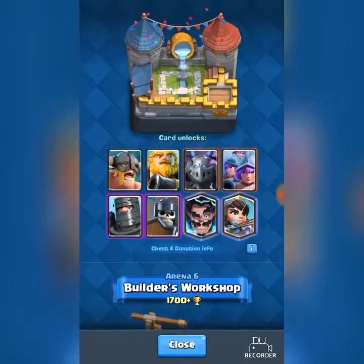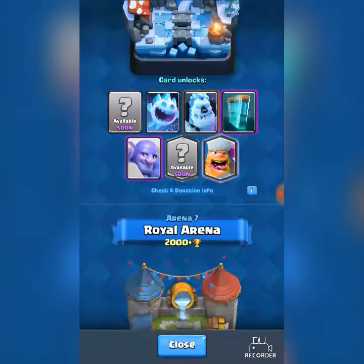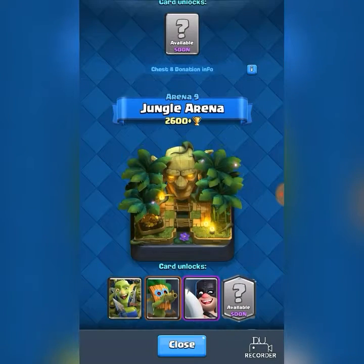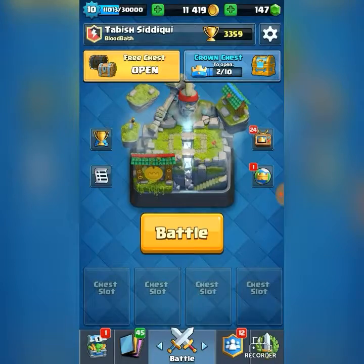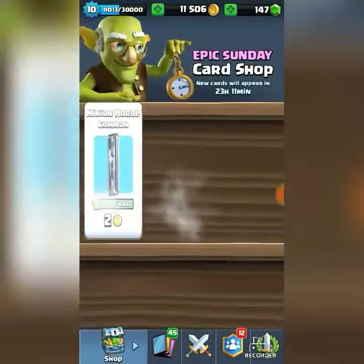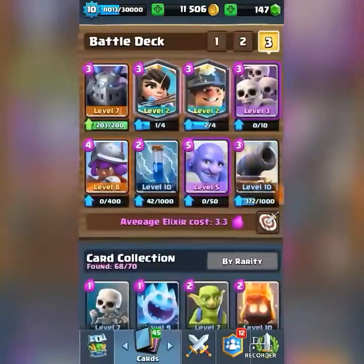Another thing is that four new cards are going to be released: the Bandit, the Dark Night, the Bats, and the Heal Spell. The Heal Spell concept came from Clash of Clans, which you guys probably know.